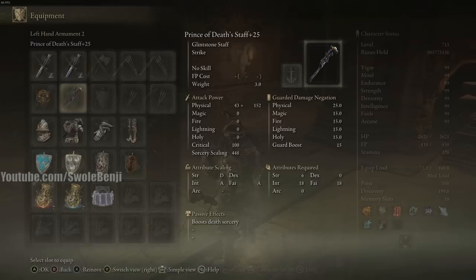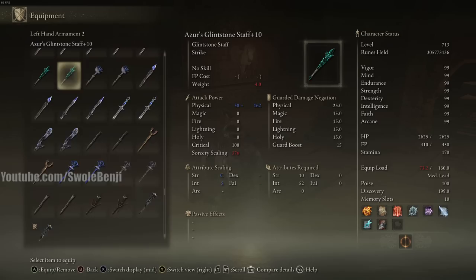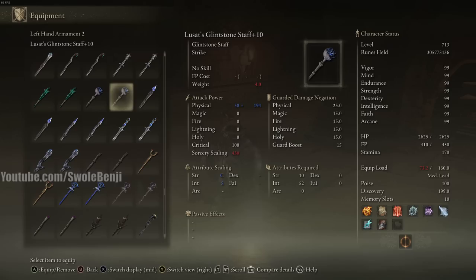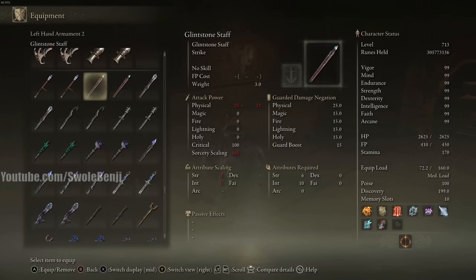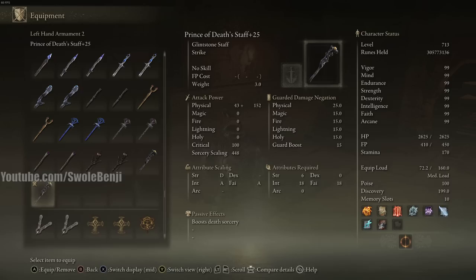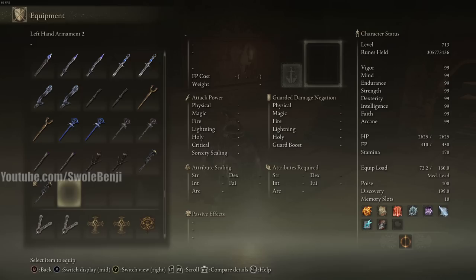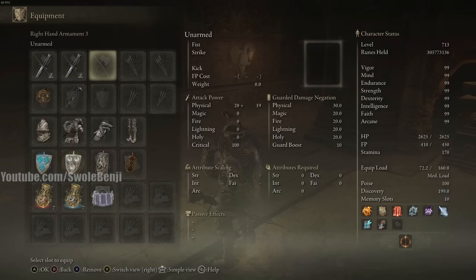For sorcery, the Prince of Death's Staff is the best in the game at maximum stats. If you have no weapon upgrades use the Meteorite Staff since it can't be upgraded. Without max stats the Azur Glintstone Staff won't outperform others, but the Lusat's Glintstone Staff is your second-best choice. At max stats the Prince of Death's Staff is best in slot, and it also boosts death sorceries, which is one of the better spell categories.